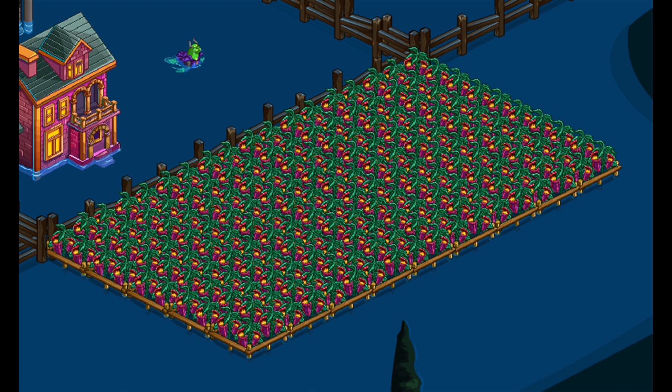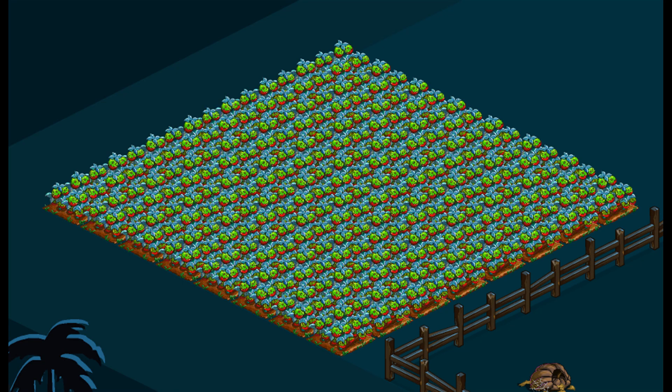Purple Pitcher Plant is a 2-day water crop — the bushels are needed. Green Mask Apple is a 3-day land crop — the bushels are useless.